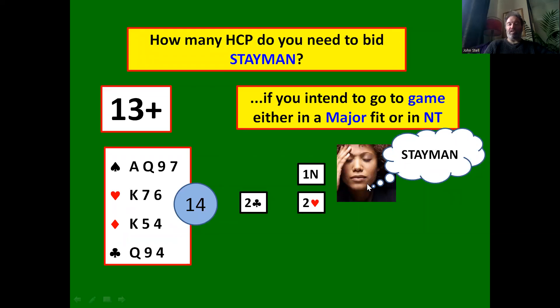Partner has shown 12 to 14 high card points and four hearts — they may have four spades too. This hand now goes straight to three no trumps to bid game. Why does three no trumps here show four spades? Because you bid two clubs — if you didn't have a four card spade suit, why would you bid two clubs? You'd just go straight to three no trumps without inquiring. The whole point of bidding two clubs is you're looking for a four-four major fit.